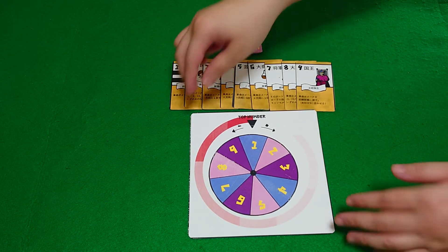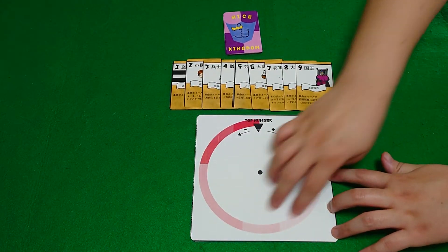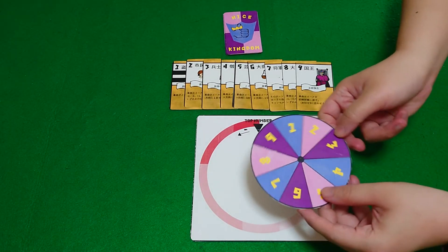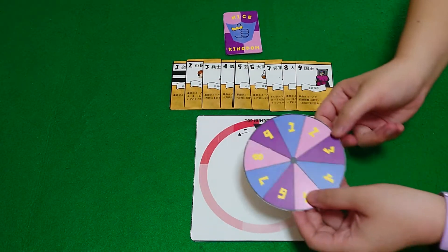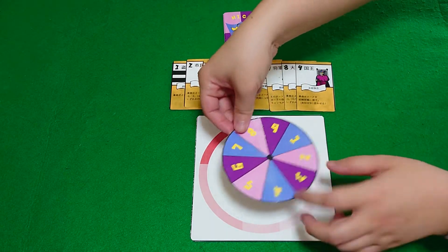So what materials are there? To start with, we have the wheelbase. This will be determining our current strongest card. So we have the base and we have the wheel, and you want to print that out and cut that out like that.